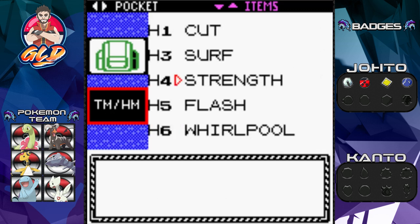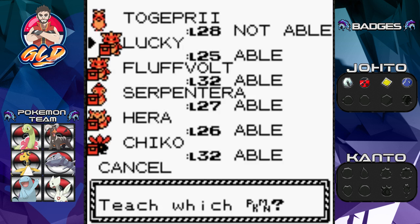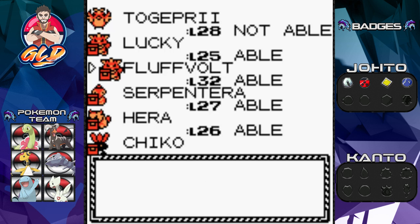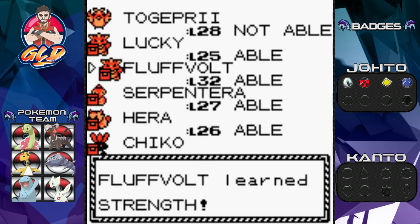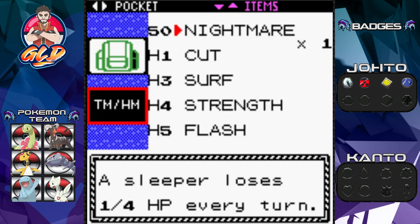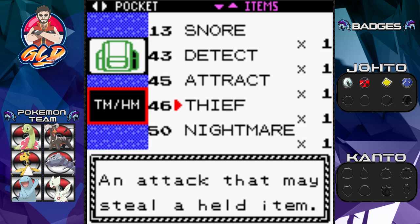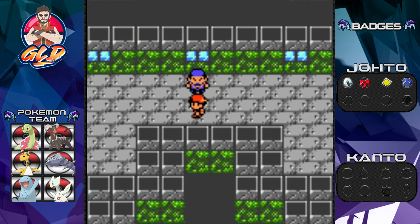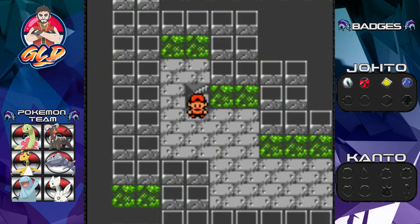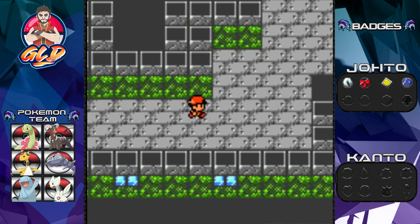I probably should teach Strength to somebody who needs it — I have about five Pokemon that can learn it. We're going with Fluffbolt mainly because it needs a better move than Tackle. I was thinking Headbutt but we already have a Pokemon with that. Whirlpool could be useful too. Thief is interesting but it only works if your Pokemon isn't holding an item, so probably not doing that right now.